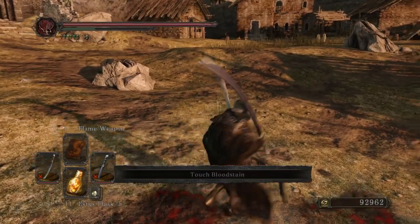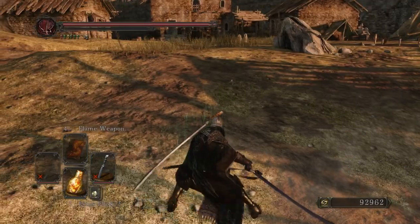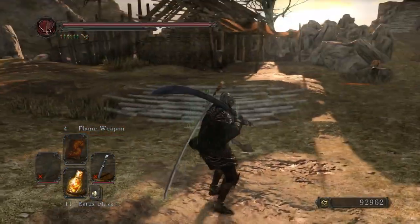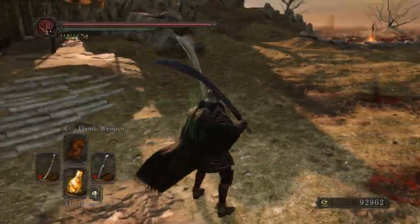So as you can see here I'm dual wielding both versions of the Murakumo. In my right hand I have the blue bladed one and in my left hand I have the standard silver bladed one. Other than the color of the weapon they seem to be the exact same thing.